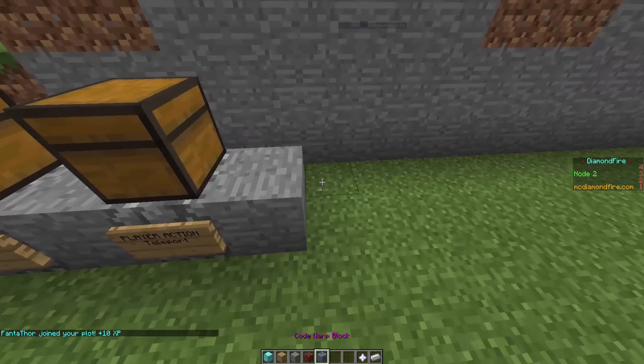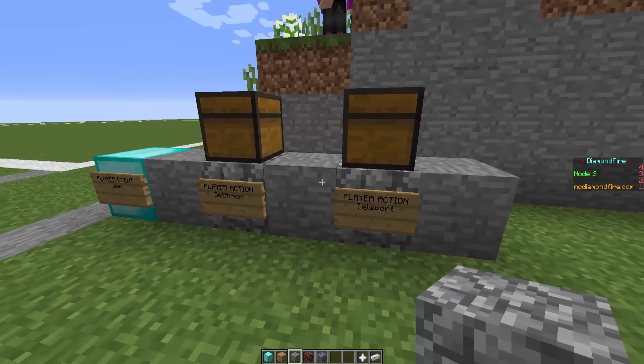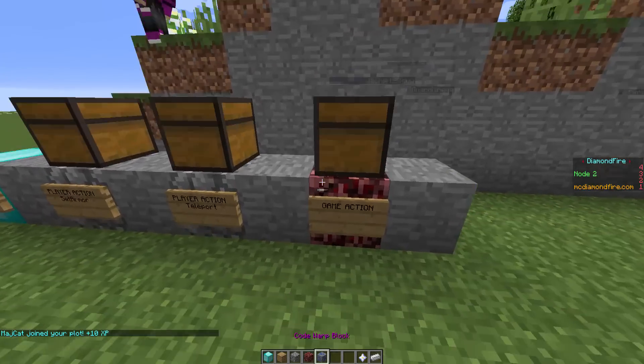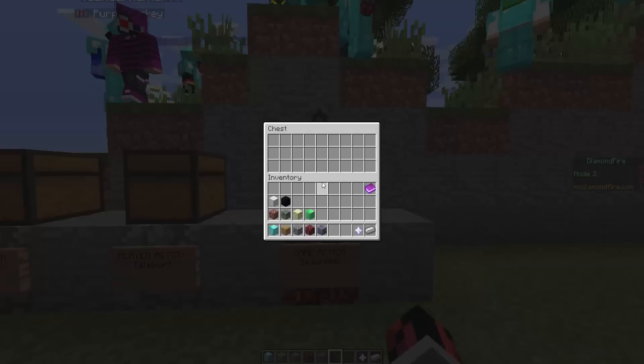The next event that I want to show you guys is the game action. While the player action does something to the player, the game action does something to the game area. So let's place the block down, let's right click on the sign and choose one option. We can spawn mobs, spawn items, let the players wait, create an explosion, launch fireworks — we can do some pretty interesting stuff.